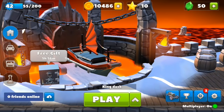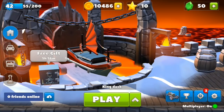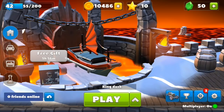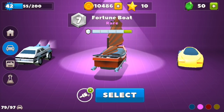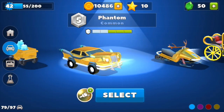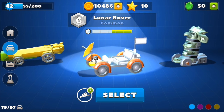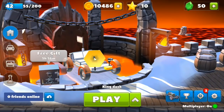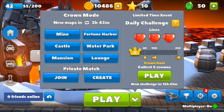Getting back into the video — to unlock this hidden car, we're going to need to use a specific car. I'll go ahead and show you. Scrolling down into the car selection, it's actually the lunar rover, which was the hidden car unlocked on the moon map. If you haven't unlocked the lunar rover, I'll link my video on how to unlock it down in the description so you can go ahead and unlock this new hidden car.